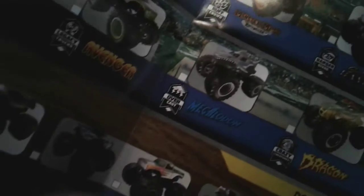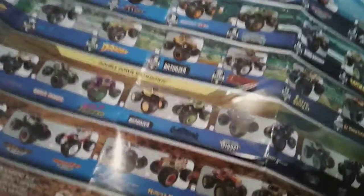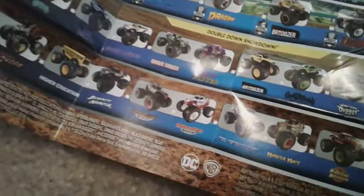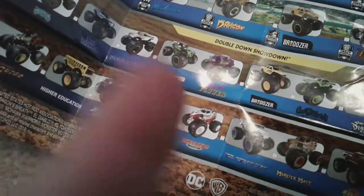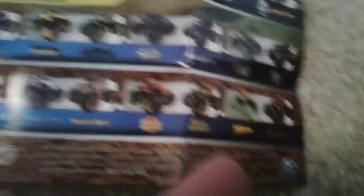One is blue and one is gray — that makes more sense. Zombie Returns, Zombie Returns, Earth Shaker, and — what the fridge is that? That is not El Toro Loco. I don't know what that is. Anyways, back to these — you got the double pack, double pack, double pack, and a double pack with the octopus thing. Pretty cool, pretty awesome.